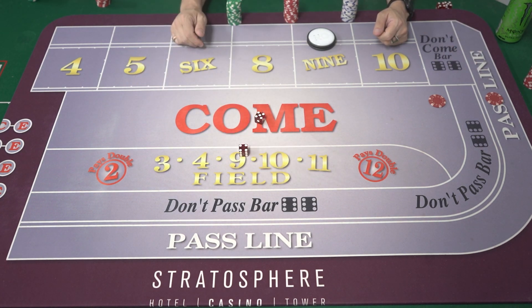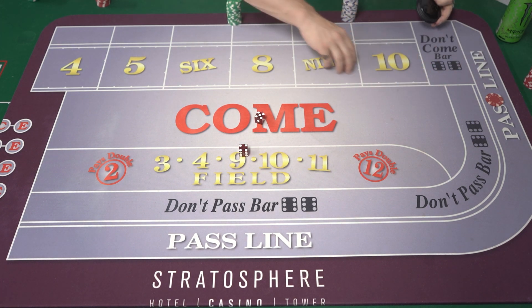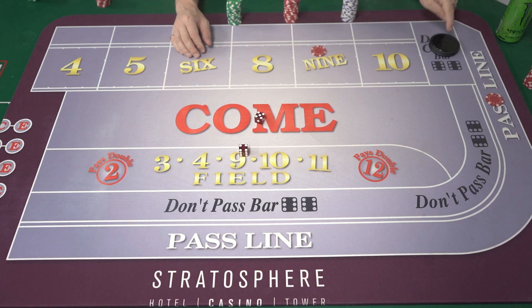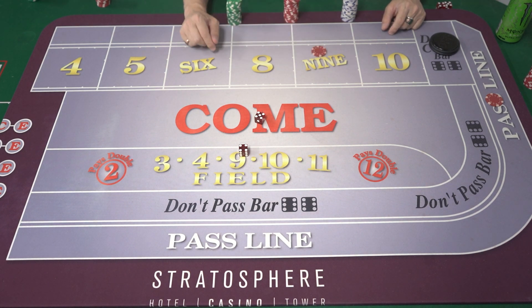Let's roll quickly — a 9 again. That's a winner on the pass line; take the don'ts, pay the line. This come bet now goes to 9. So on the come-out, any money on the pass line needs 7-11 to win and 2-3-12 to lose. However, this come bet is literally placed on the 9 — 9 wins, 7 loses. That's it.